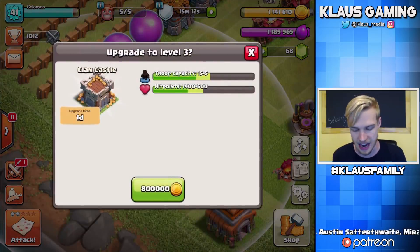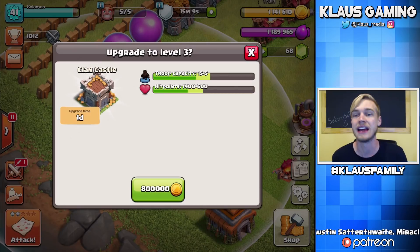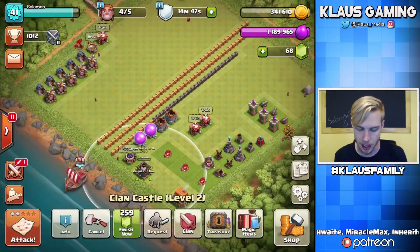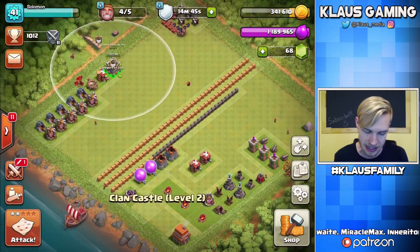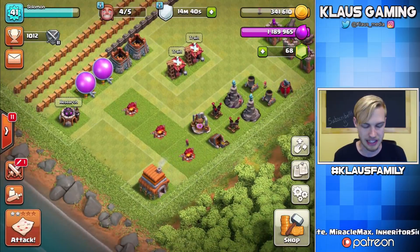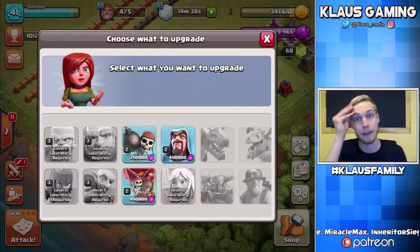The main priority for gold is actually going to be this Clan Castle — 800,000 gold. It's going to give us five more capacity in our Clan Castle, getting us to 20. We can hold dragons, or maybe two baby dragons, or an extra hog. It's a one-day upgrade and it's absolutely worth it. The best part is, while this baby's upgrading we can still use it. We can still have troops inside — unlike the Barracks, which you can't use while it's upgrading. The Clan Castle, you can. 800,000 gold — bam! Probably should have done that a long time ago, but now it is done. Now let's spend a little bit of Elixir and start our laboratory upgrade.